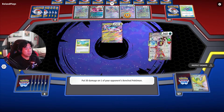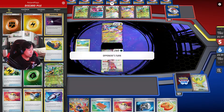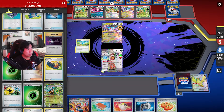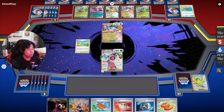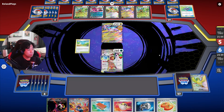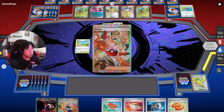We do 30 damage to the bench, but since it's Double Turbo it will be reduced to 10. Right here, they want me to knock it out — but the big brain play is that we do have Counter Catcher in hand. They have five prizes, we have six, so we can activate that. Or we can just not attack at all and basically pass our turn. I think I'm going to do the Counter Catcher play.